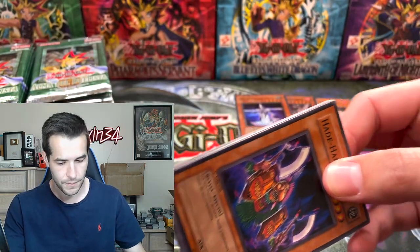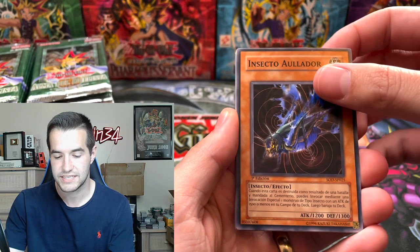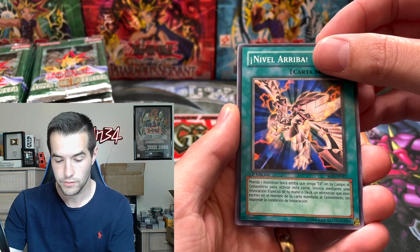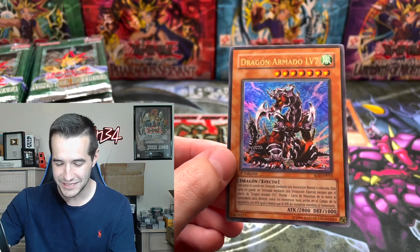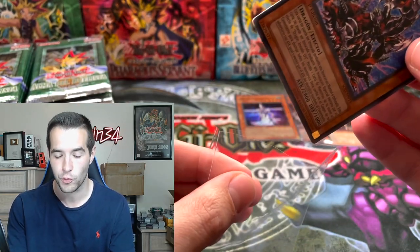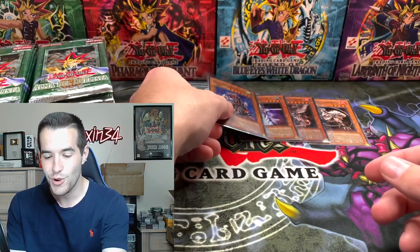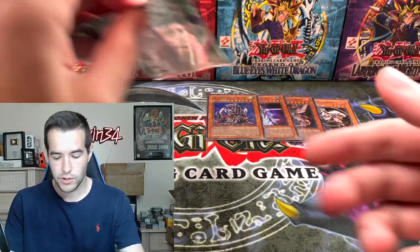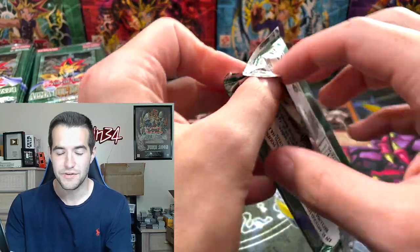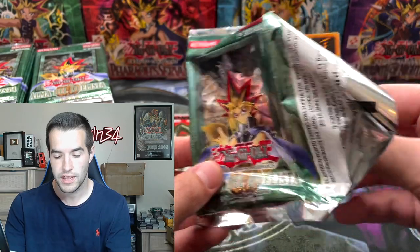Mystic Swordsman Level Four — ultra rare! You guys are hitting the jackpot. We've already got some really good foils and now an ultra rare. Then — oh! — Level Up, that's a good card, and Arm Dragon Level Seven! Back-to-back ultras, unbelievable. These are loose packs so you never know — you might get nothing or you might get better ratios.